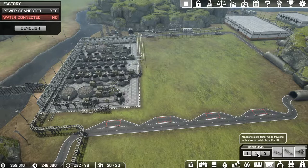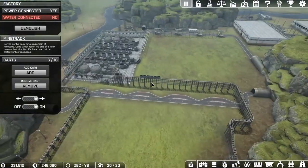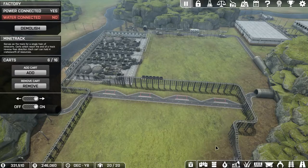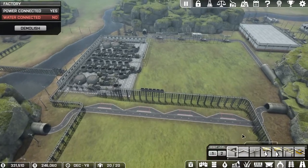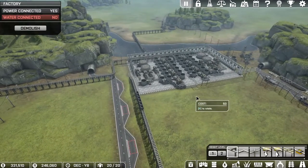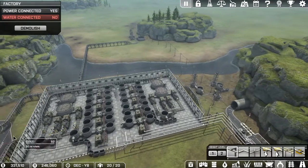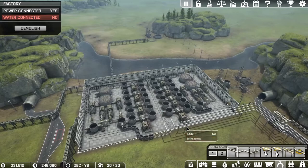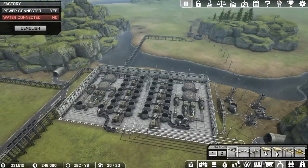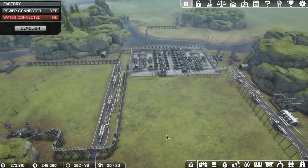It actually says 'move faster while traveling on highways height level two or three.' Okay, so I got that up to the highest level. I did a test too — the claw track can go underneath. So now what I gotta do is get the claw tracks all set back up, get them back over here loading and back over here unloading, and get the second line put in.